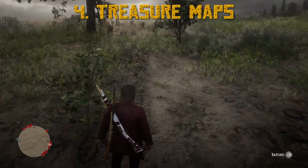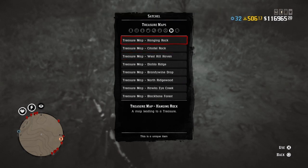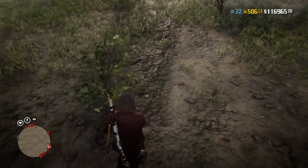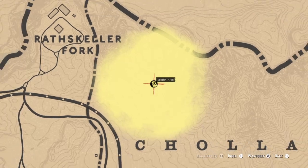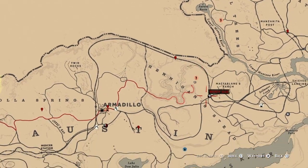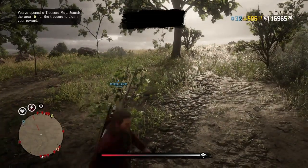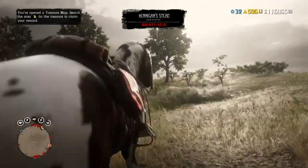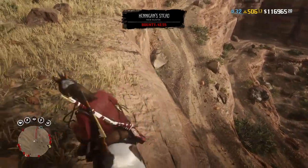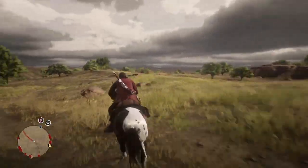At number four, we have Treasure Maps. I wasn't going to include this, but ever since the summer update it's easy to find treasure maps just from looting bodies. If you clear out hideouts, moonshine roadblocks, and stuff and loot all the enemies, you get treasure maps — and even from bounties. Each treasure map gives you around one to two gold bars, usually around one gold bar and 50 gold nuggets. You also get a treasure map every five times you level up — at level 10, 15, 20, and so on — and you get around $100 from opening the treasure.